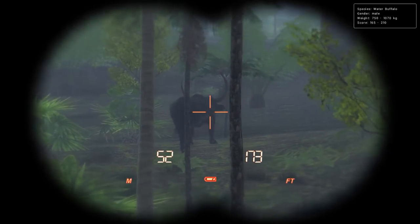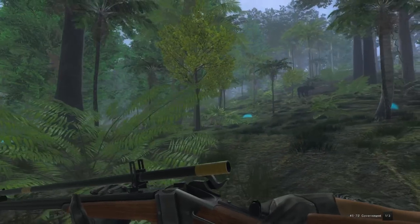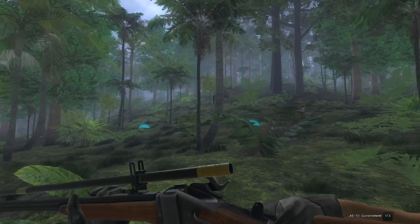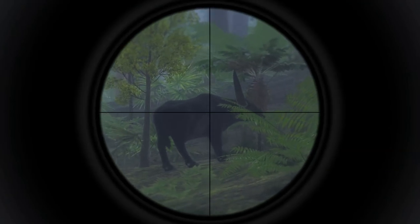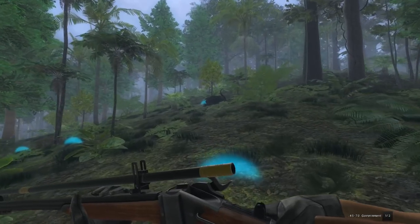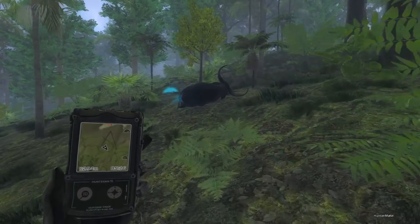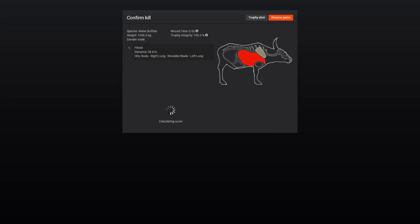Looks like we've got another maybe 170s or 180s buffalo. This one looks a bit smaller than the last few but he does seem to have the 160s rack. There's also a female over here which will probably head in the direction that she flees in after we get this guy. He is done — this is one of my favorite sounding rifles honestly. Kind of hope this thunderstorm stops though because that's just a bit annoying. Let's grab this guy and see what he scores — I think he's probably the 170s. 179.